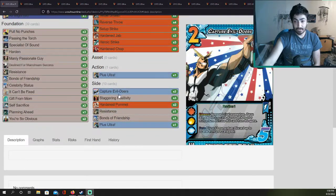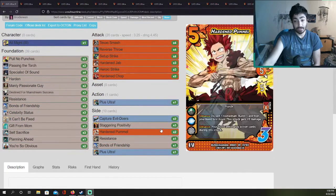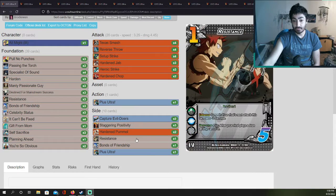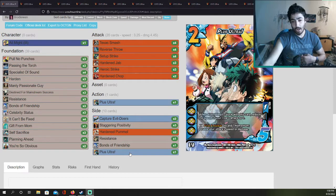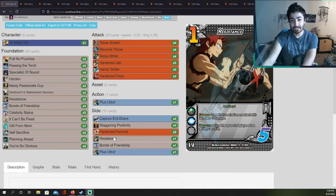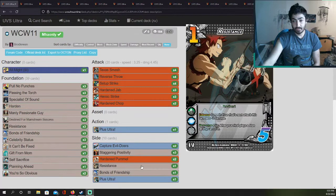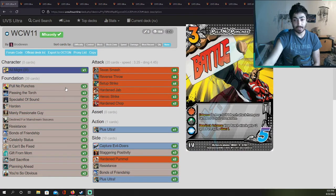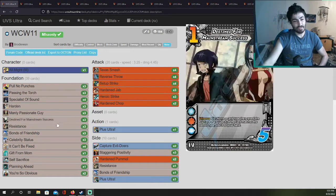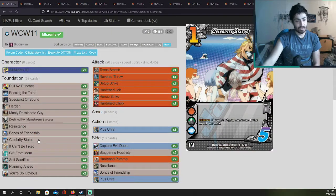Checking out his side deck: Capturing Evildoers at two, Staggering Positivity at three, Hardened Pommel at two — really nice attack — Resistance, Bonds of Friendship, and Plus Ultra. Resistance is probably in case there are more stunners, Bonds of Friendship maybe if he's going against another fury character. Really like this deck — I'm getting inspired. I might add Celebrity Status to my deck and reduce my Gift from Mom to one.